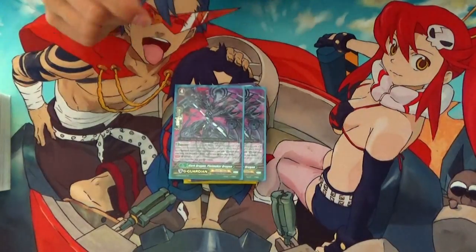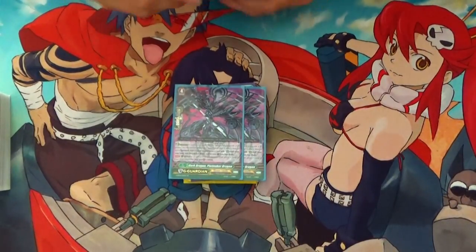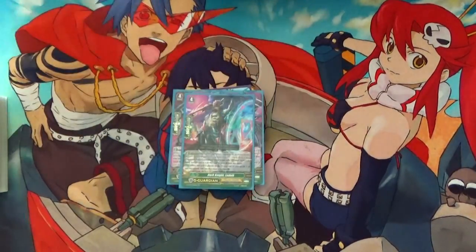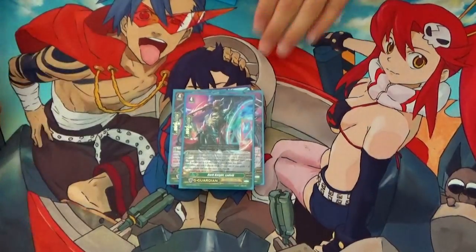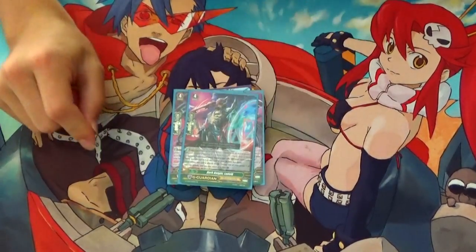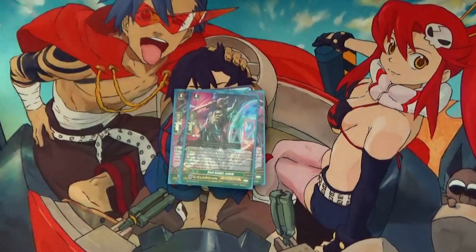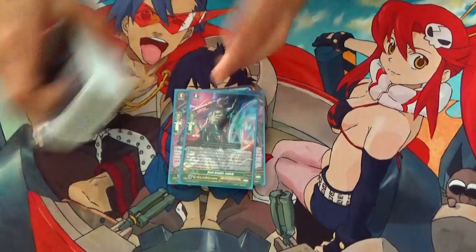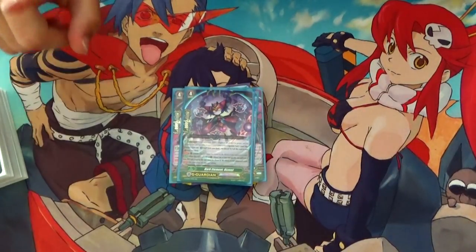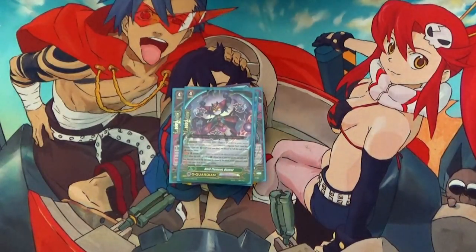One Dark Dragon Plotmaker Dragon G-guard — I love this G-guard. When you guard with it, Ritual 3 plus 10k shield — so 36k. One Dark Knight Ludwig: when you guard with it, pick up to one of your grade 1 or less cards and move it to the Guardian Circle. Note: you cannot move a PG from rear guard to Guardian Circle as a PG — 'move' and 'place' are two different things. But it helps fuel Ritual. One Dark Element Dismal: when you guard with it, pick one of your rear guards — it cannot be attacked, it cannot be retired for the turn. Use it to protect Grozny, because Grozny is super important in this deck. You could ditch a Ludwig for another Plotmaker.